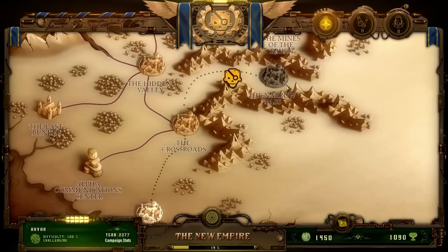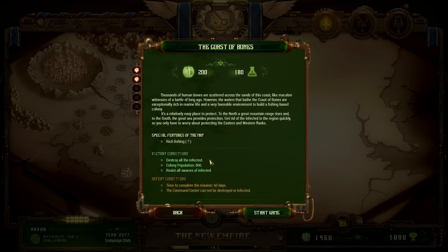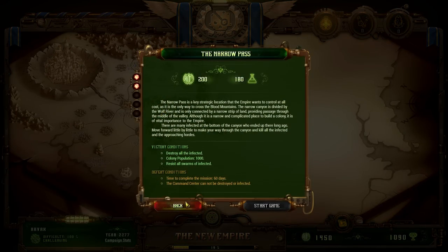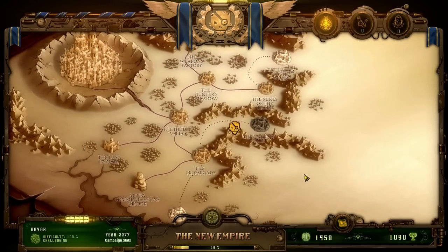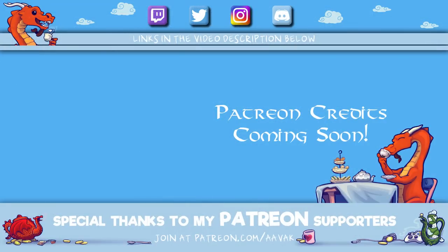Let's head back and see what we can get in terms of research points. This mission gives 180, the coast of bones gives 180 as well — it looks like all of the difficulty-two areas give us 180. With 1,450 empire points we should be able to take on the infected swarm and maybe even the coast of bones, depending on how long the swarm mission takes. But that's going to be it for today, so until next time and as always, do take care everyone.